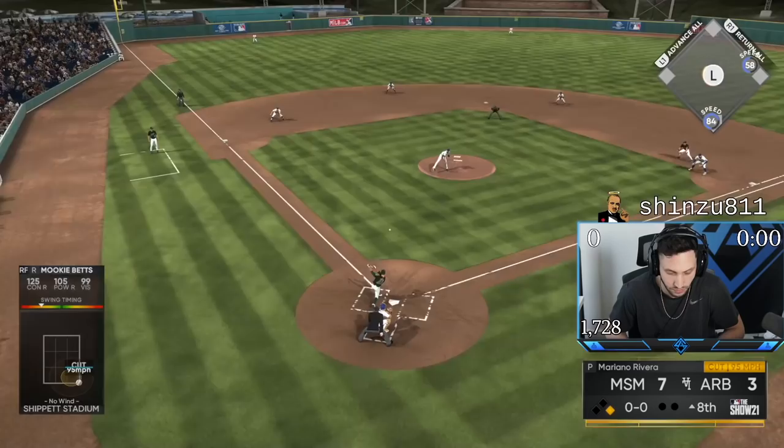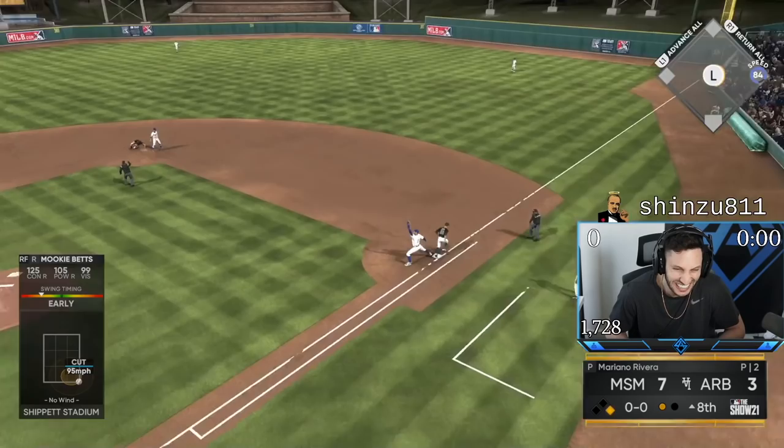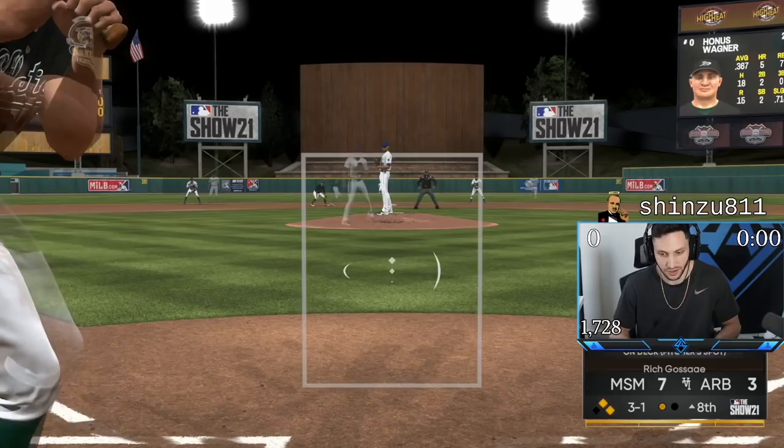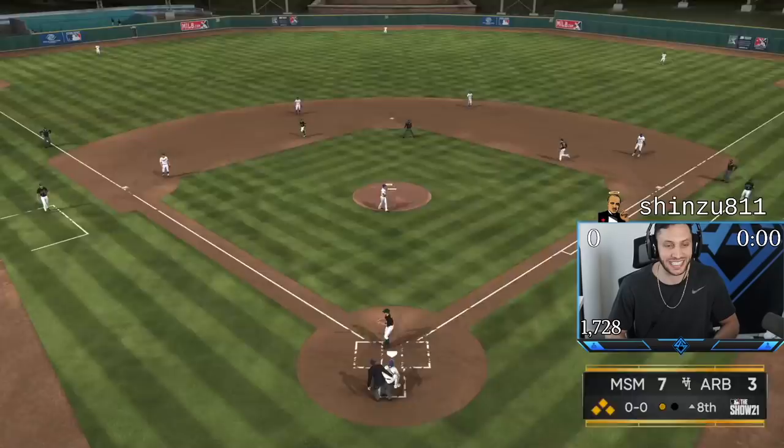Todd Helton up the middle — that's the Todd Helton I know and love. Where have you been? Another double play for Mookie, unless I beat it out. Way to run it, Mookie. Adley Rutschman — that's not a perfect perfect out, but another perfect perfect swing for him. 3-1 count, we got a pinch hitter on deck. I'm taking all the way here — I want to load the bases.